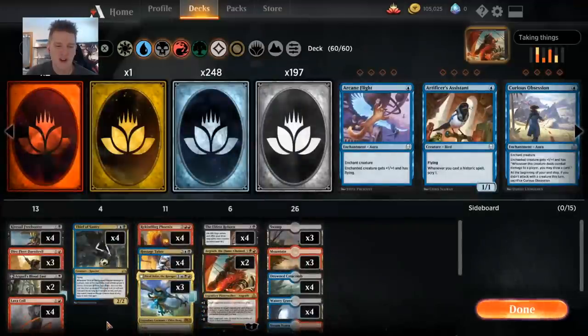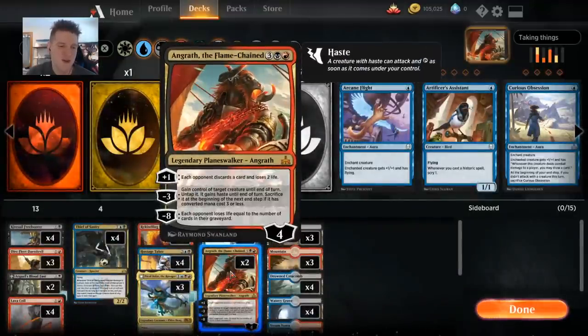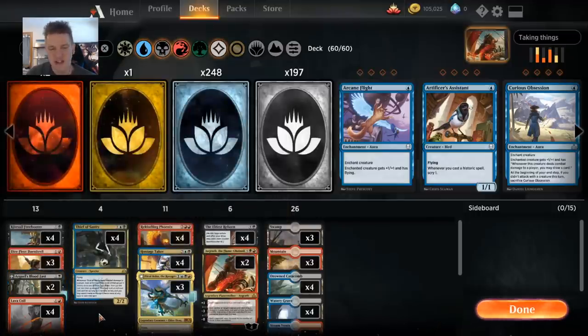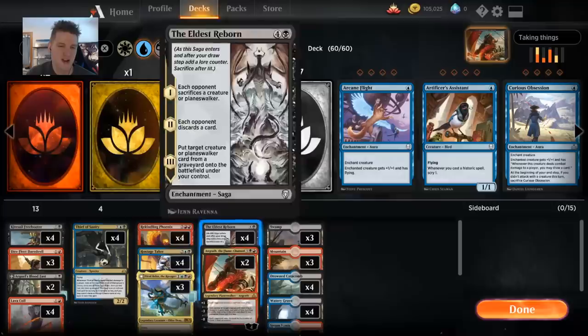Angrath, the Unchained, can steal even the mighty 12/12 Galta and smack your opponent with it, going back to costly plunder. Angrath can steal that big creature and then you can sacrifice it to gain that life with the Temple of Aklazats. Aside from that, we're just filling things out. Nicol Bolas — it's Grixis. You have to be greedy. This is the Patron Saint of Greed right here, and certainly should be in the deck if we're going to play those colors.